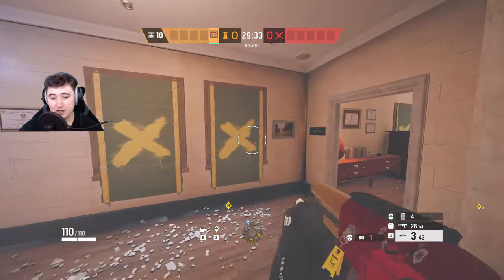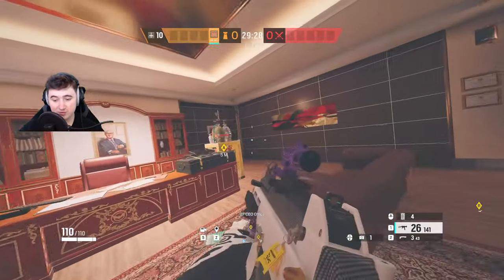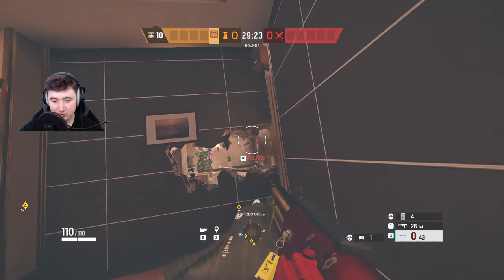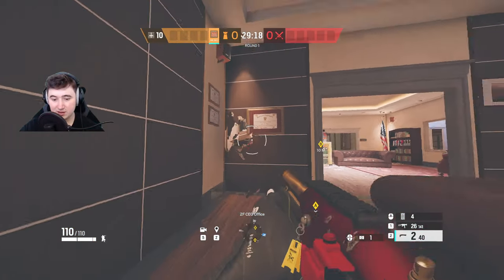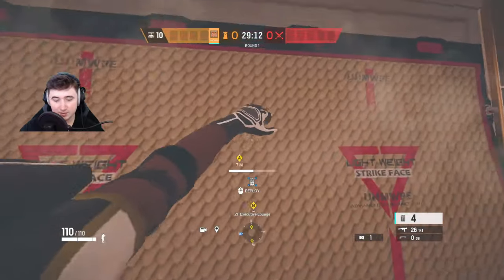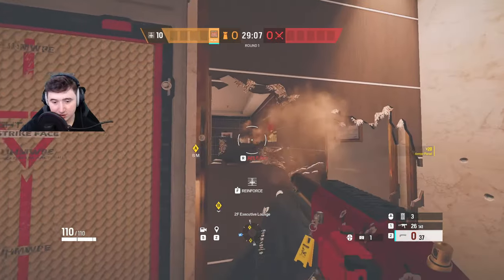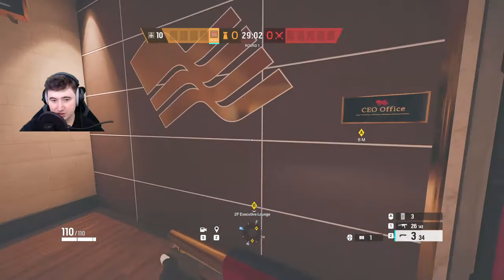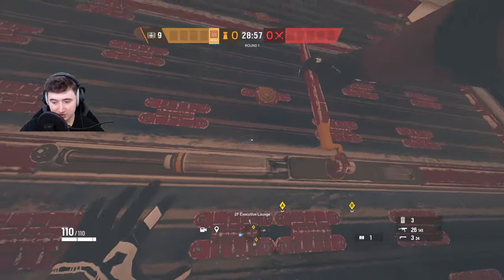On Bank I'm going to show you a Castle strat for CEO. Make sure you're playing the shotgun, the bulletproof camera, and the UMP. First, make a head hole here - this is very default in higher ranks. Also make a rotate here because you're going to castle this off and still need a rotate so teammates can get through. It protects you from the square double door angle. I also reinforce this wall and make holes on the underside.